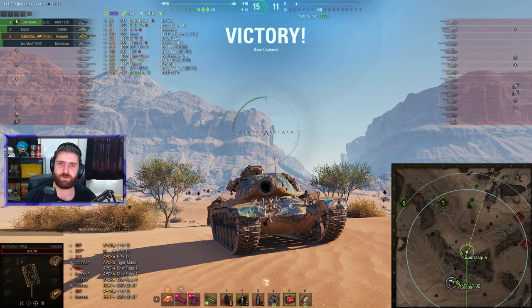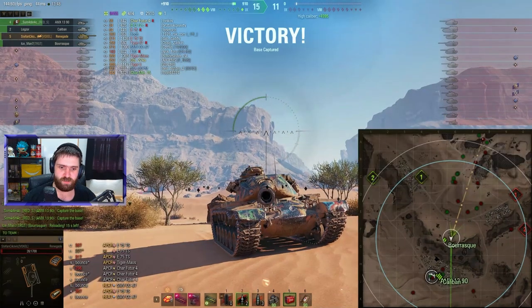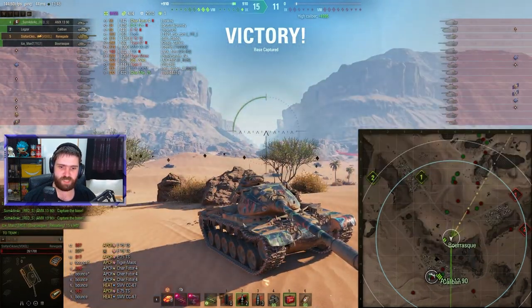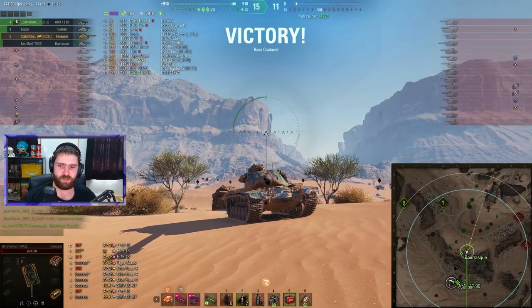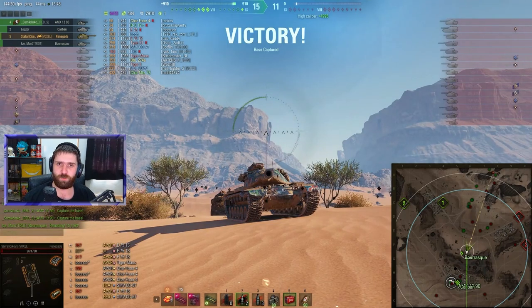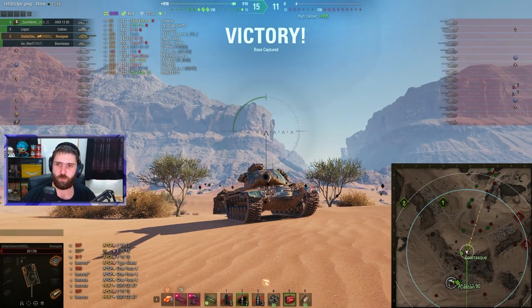The Renegade — as you can see, it's not supposed to bounce so many shells. The lower plate is awful. The cupola is awful. But the upper plate, when angled and using gun depression, will bounce shells. The cheeks will bounce some shells. The spaced armor can bounce as well. Great game by Stefan using the Renegade exactly like you should. There is a reason they have two marks on their vehicle — they know exactly where they want to go, what they want to do, who to focus. It was just a perfect Renegade game. GG, well played Stefan.